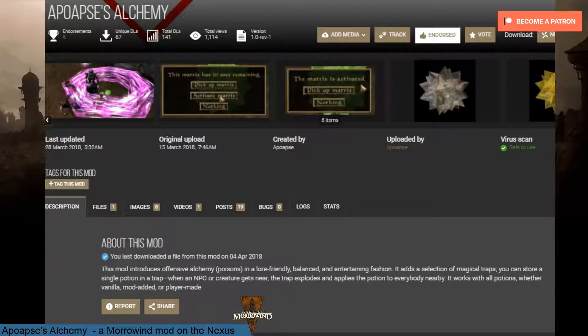It says this mod introduces offensive alchemy, poisons, in a lore-friendly, balanced and entertaining fashion. It adds a selection of magical traps. You can store a single potion in a trap. When an NPC or creature gets near, the trap explodes and applies the potion to everybody nearby. It works with all potions whether vanilla, mod-added or player-made.